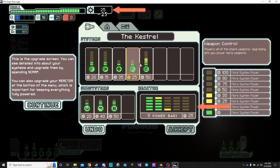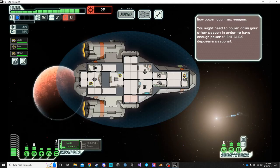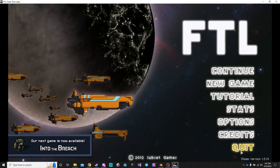It also teaches the player how to upgrade the ship by using the scrap provided. Once done, it wants you to power up the weapon. And that is the end of the tutorial.